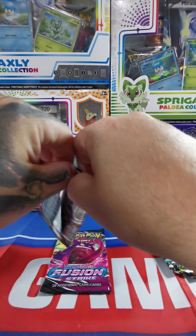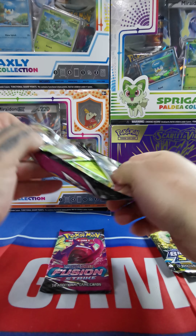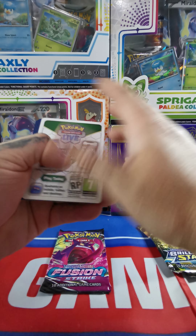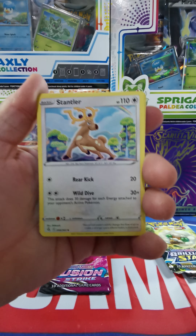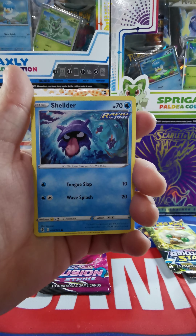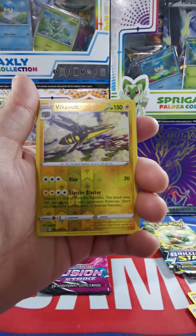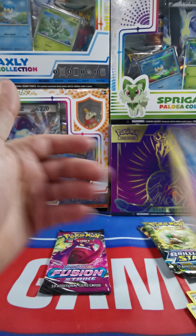Again, for 25 bucks it's not a bad deal. If you guys don't mind, if you could like, comment, and subscribe — it goes a long way. Stantler, Gliscor, Centiskorch, Caterpie, Morpeko, Eevee, Shellos — and ooh, a Vikavolt reverse holo with Meloetta.